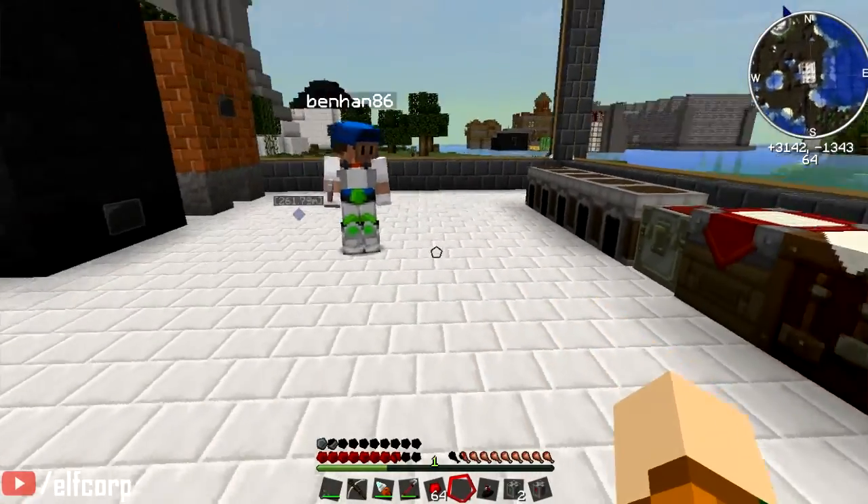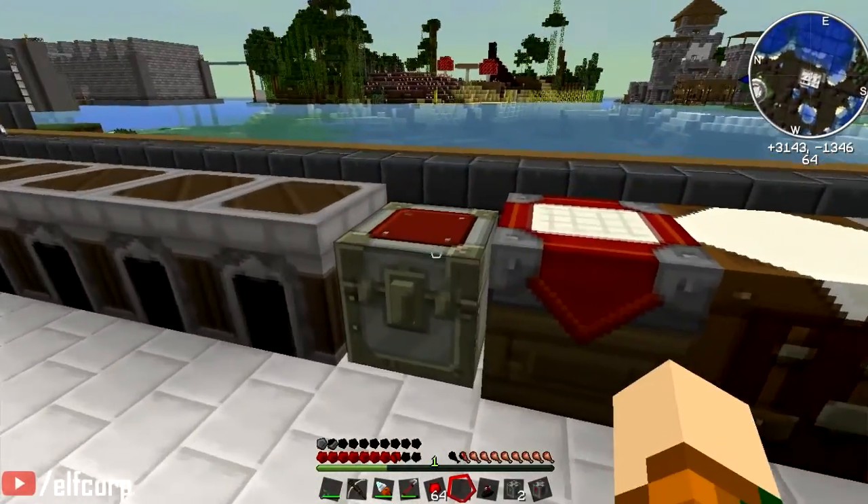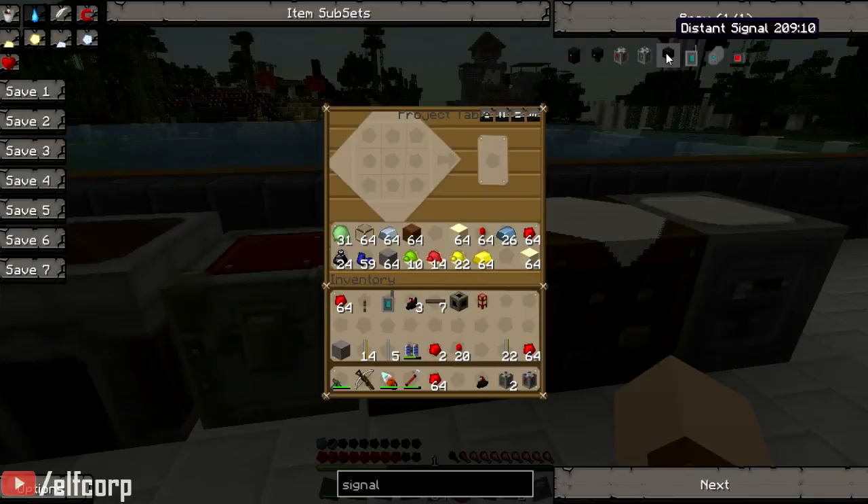First up we've got some signals. Let's make them and then we'll roll them out. For this test we'll knock up a couple of distance signals, a couple of block signals, and a couple of dual head blocks and have a look at all of them.